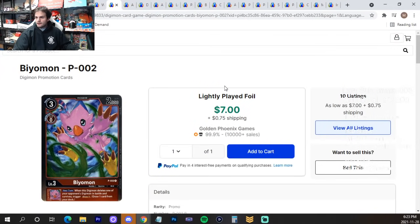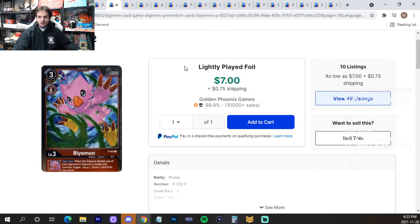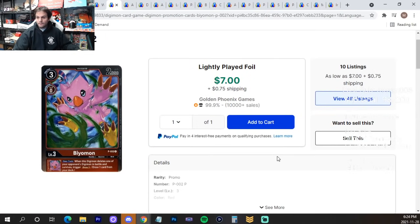Beomon — Light Play for $7, Near Mint for $9. This card is seeing play because when it deletes everyone in battle and survives, you draw a card — and it's not once per turn. It combos really well with Judgment of the Brave; you do piercing damage, attack again since it's just-in, and draw another card — not once per turn. That's kind of insane in a deck with wonky evolution lines that can break more easily. Market price is around $4 right now and going up — you may want to sell if you have them.